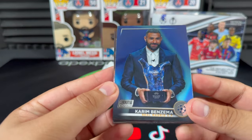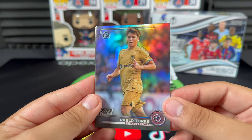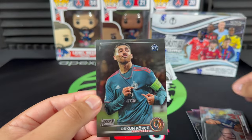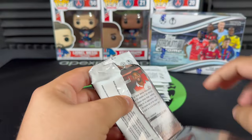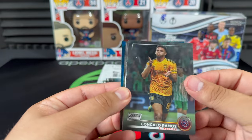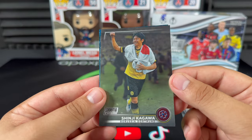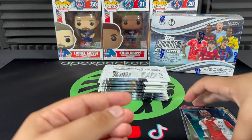Pack number one — we get Karim Benzema, Heung-min Son, and our first refractor, a Barca boy Pablo Torre. Hugo Ekitike — you can already tell some of the nicest images you're going to see in any set. Kakushu there. It almost makes me want to get into photography as a side hobby, maybe sports photography. And there — Legends of Europe insert, Shinji Kagawa, an absolute baller. Another Kagawa, and our first blue prism refractor: Danilo Pereira from Porto.